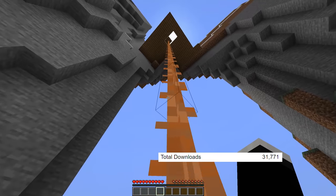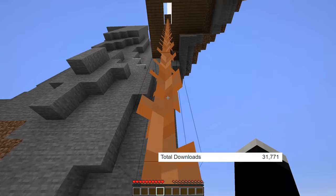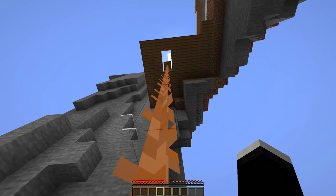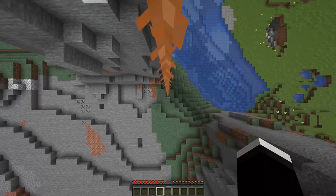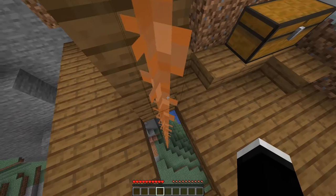Next up we have the ropes mod, and this mod adds a new block to the game which is, as you would guess, a rope. And this works exactly like a ladder, except rather than placing it against a wall, you just have to attach it to the bottom of a block.